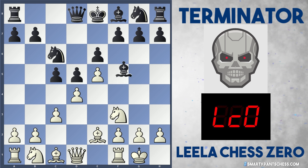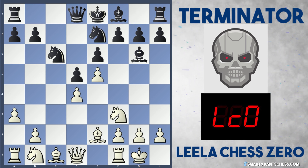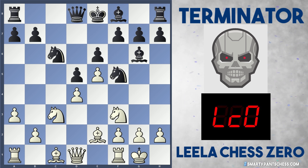Terminator instead played Bishop G6 though, and Leela played A3, maybe stopping any Knight to B4 or Bishop B4 ideas if black captures on D4. Terminator does actually capture on D4, and Leela takes with the C pawn, so A3 just stops Knight to B4 or Bishop B4 ideas, and maybe even threatens to play B4 for white themselves. Black plays Knight Ge7, developing another piece. White plays Knight C3, simply developing as well. And now black plays Knight to F5, which gives the black Knight a very nice outpost indeed.